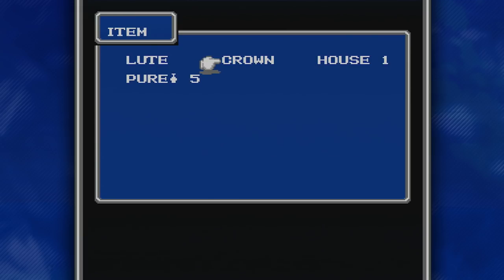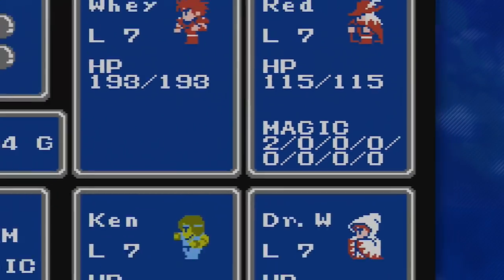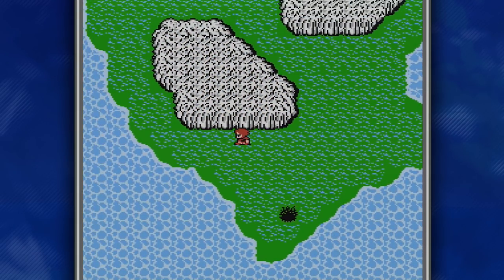I'm completely out of healing potions, but my team is healed up from using a cabin. We do have two spell charges still on Red, so we could use some Cure if we need to. Before we go back to that castle, I want to go back to town so we can rest and get our magic up. I'll just meet you guys there.